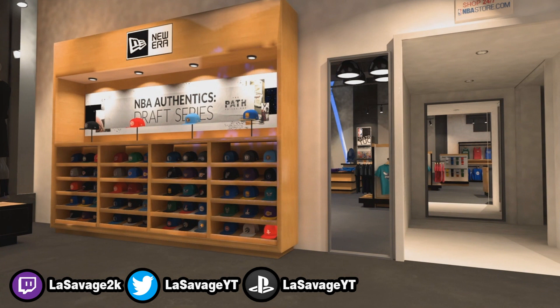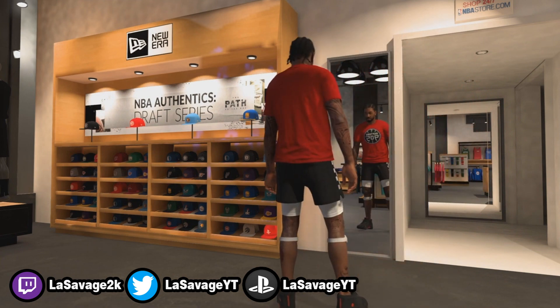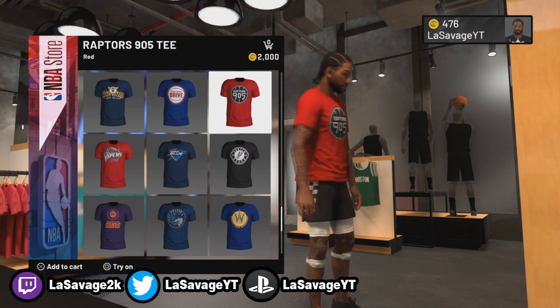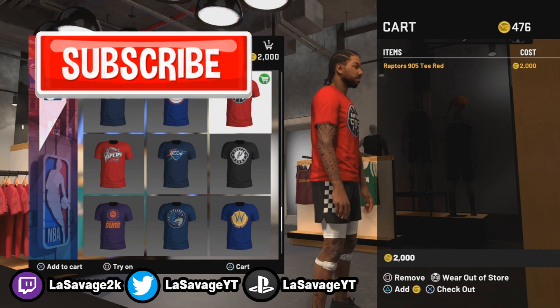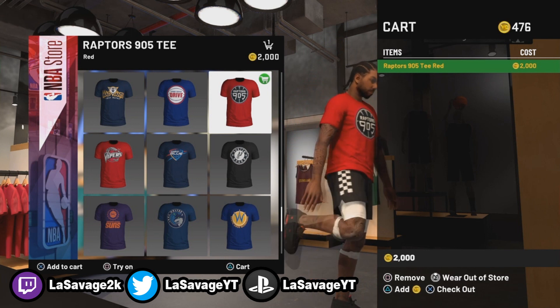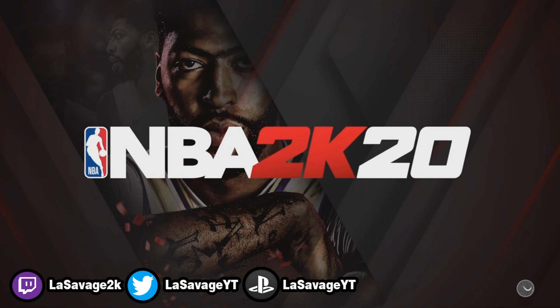I'm just going to do it with this Raptor shirt here. Once you find the item you want, you want to try it on, and once you have it tried on, you want to add it to your cart. Obviously I don't have much VC — I only have 476, which is pretty crazy. So once you have it tried on, you want to select to wear it out of the store. That's really all you want to do. From here you want to press checkout, and then I went into my PlayStation friends list and I'm just joining a random friend's neighborhood to load into. Once I load into that park, I will be wearing that brand new shirt I selected.